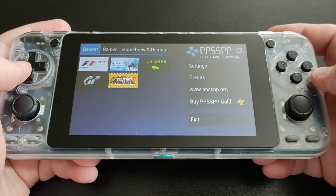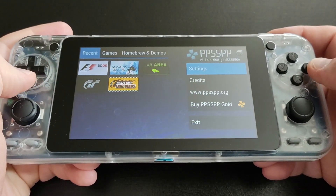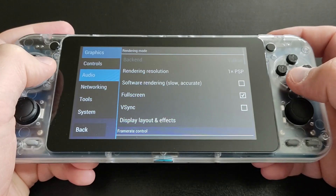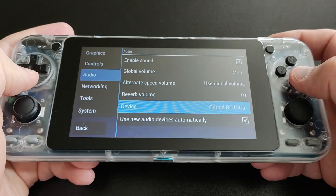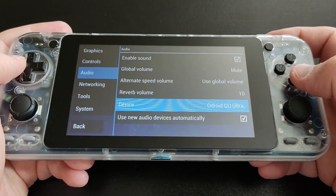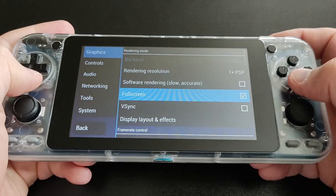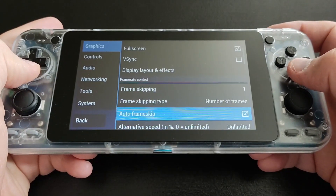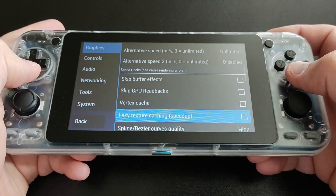For PSP, here are some tips: go to your settings, then go to Audio, and under your audio device make sure to set it to Odroid Go Ultra — sometimes you might experience audio tearing and this setting helps. Then in Graphics, go to Frame Skipping and set it to one, and also check Auto Frame Skip. I'll include these tweaks in the video description for better performance.